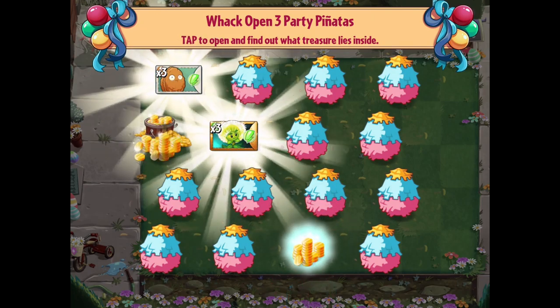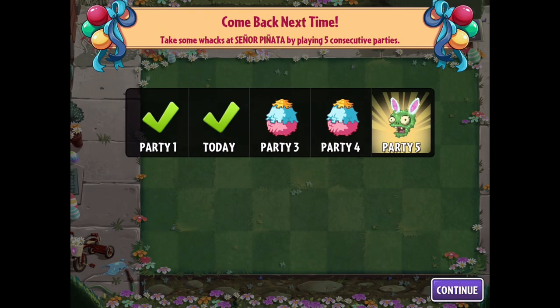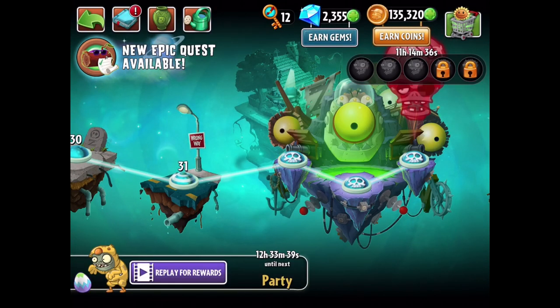We get three Walnut seed packets, three Dandelion seed packets, and some coins. A little bit more progress in today's piñata party. Three more to go before we get through the whole thing. But for right now, that's going to wrap it up for today's episode of Plants vs. Zombies 2. Thank you guys so much for watching. I'll see you next time. Bye-bye.